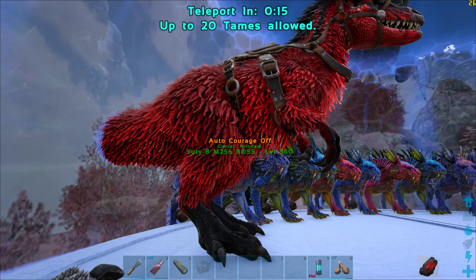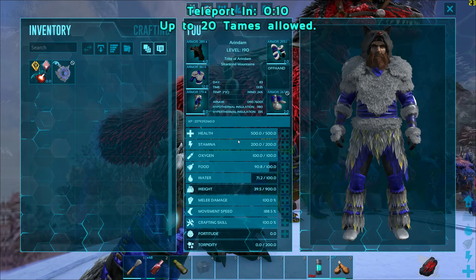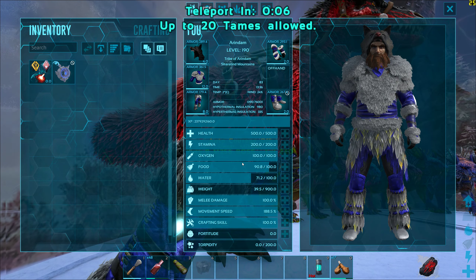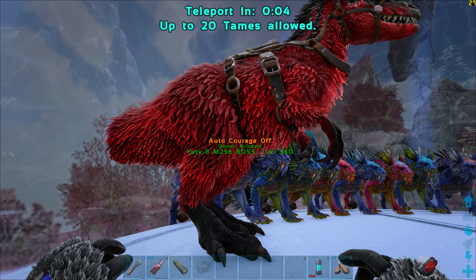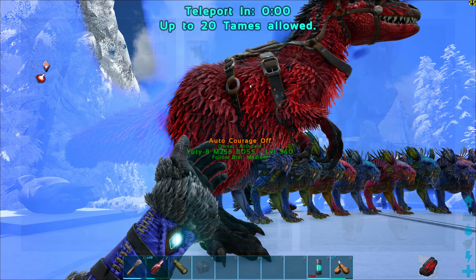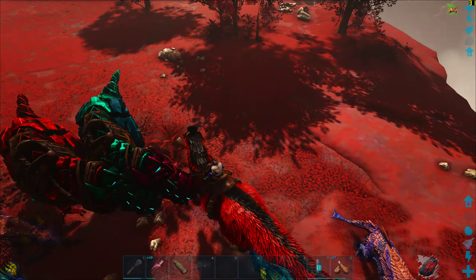You would also need to wear a really good amount of fur armor, like the ascendant ones I have, because the Fenrisulfr arena is very cold — around minus 30 degrees Celsius — and you need to have at least 700 hypothermal insulation to survive.